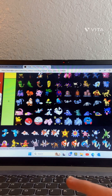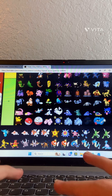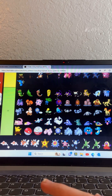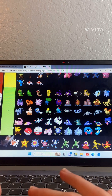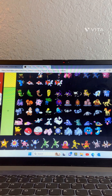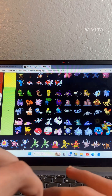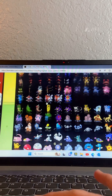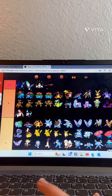Horsea — okay, not the best. Seadra — I think that's his name, not very good. Goldeen and Seaking — Goldeen goes there, Seaking goes there. Starmie — going in there. Let's check our list — we got a lot of D's, C's, and B's, not a lot of A's and S's. We only got four S tiers.